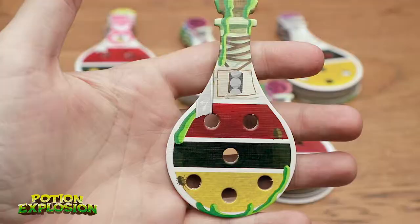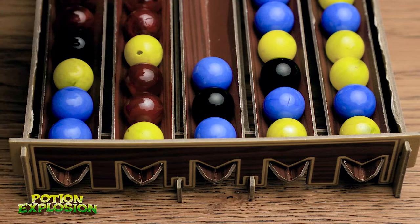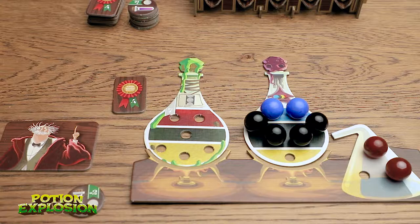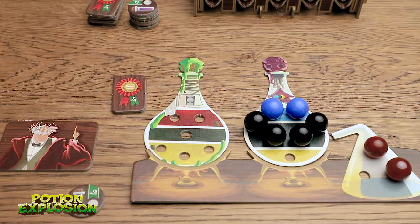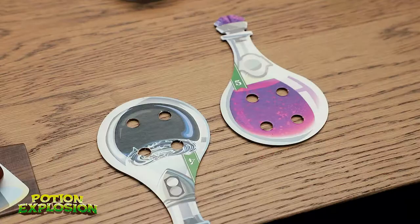We get to pick a new potion — you want to try to get five different types of potions and then get three of a kind as much as you can. Now it's the end of the round so we take one from the bottom of each track and put them back in the dispenser. I'm going to take one of these tokens to mark that we just finished round two.